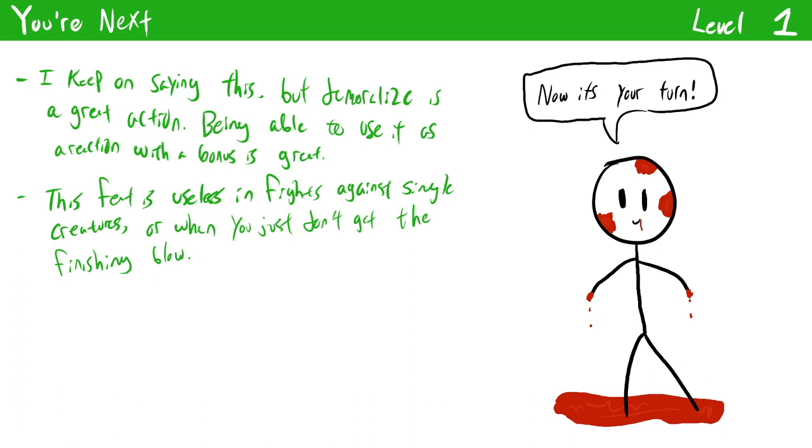The final level one feat gives you a reaction that you can use whenever you reduce an enemy to zero hit points. Upon spending that reaction you can immediately make an Intimidation check to demoralize an enemy with a plus two circumstance bonus. Additionally, if you have legendary Intimidation, it's just a free action rather than a reaction. This is a really nice way to get panache back for braggart swashbucklers — once you use a finisher there's a decent chance you'll finish off your opponent, and then immediately after you knock them down you can demoralize someone and get panache back immediately. You might not finish someone off every single fight, but when you can, it's a pretty nice boost to your power.